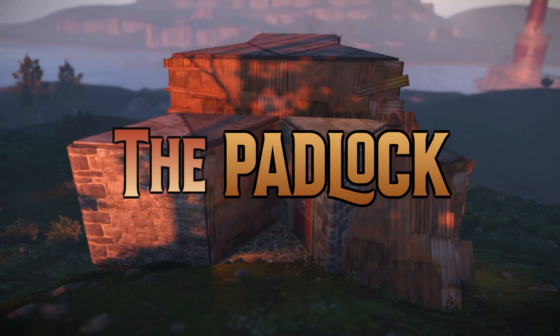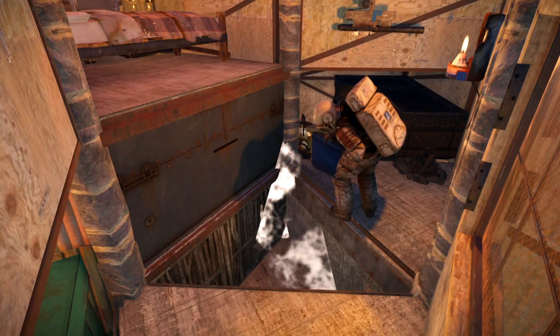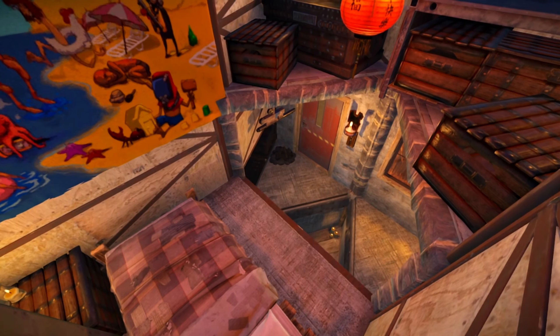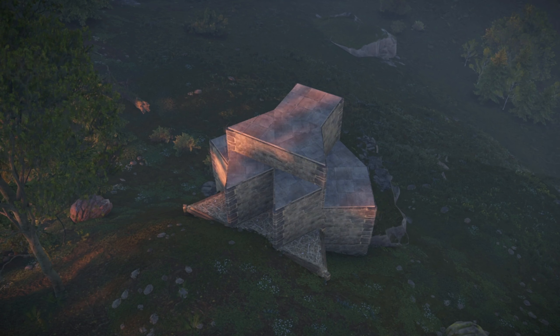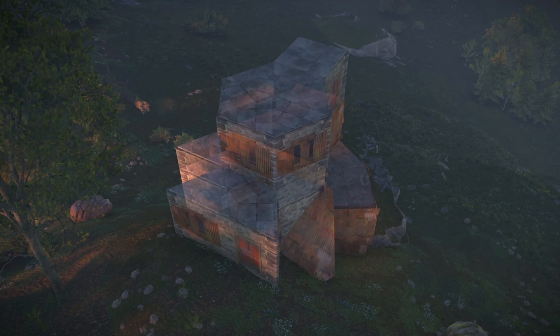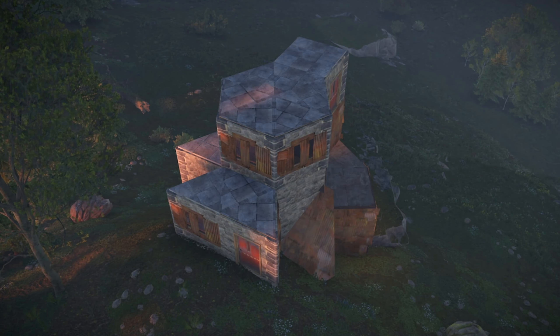Introducing the Padlock, a budget-friendly base meant for solos or duo builders. Its headline feature is an easy to set up, no blueprint required, double bunker design. Despite the small size, you can fit a staggering amount of deployables and storage. While the starter is unconventional, it can be progressed through an inexpensive vault for your loot. If the terrain allows it, you can even incorporate a basic shooting floor for a stone node's worth of upkeep a day.